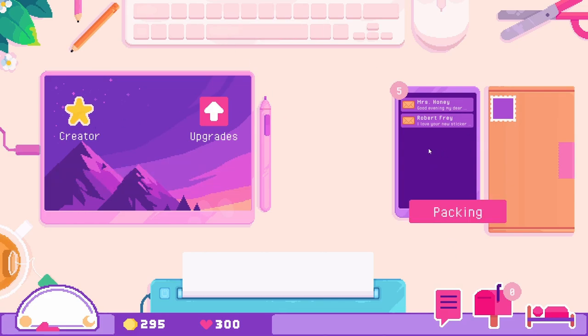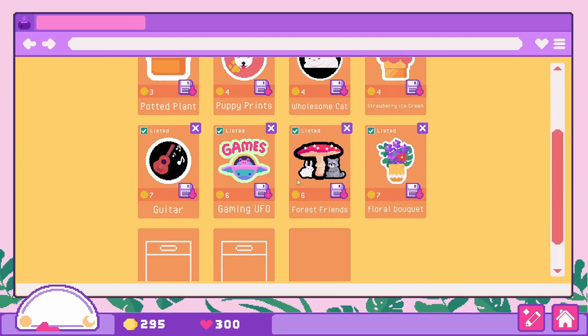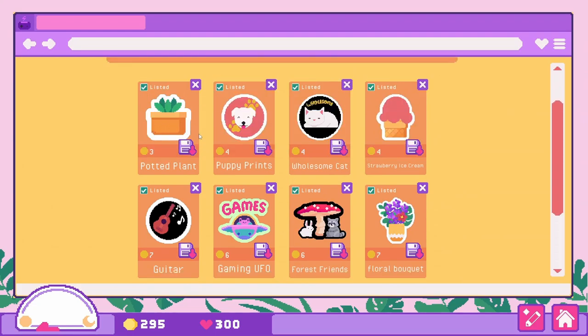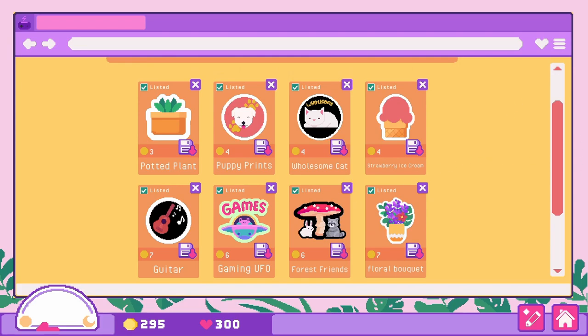I've already created several stickers. You can go to the shop — these are the stickers I currently have. We have a little potted plant, puppies, cats, little forest critters sitting under a mushroom. Whatever you can imagine, you can probably make it.